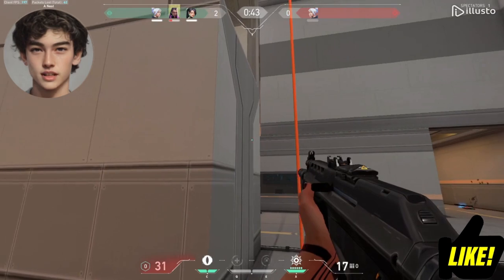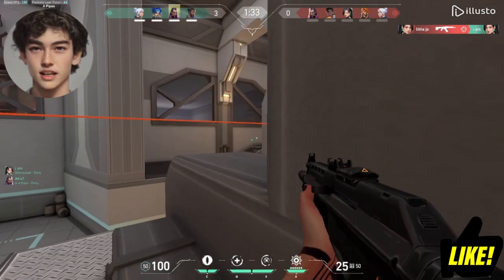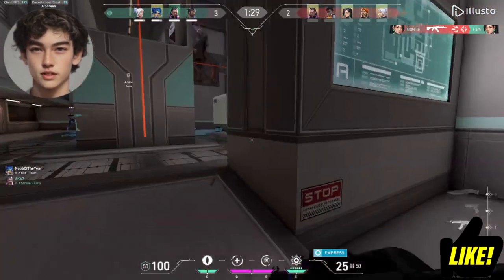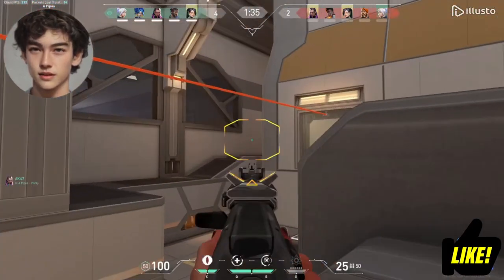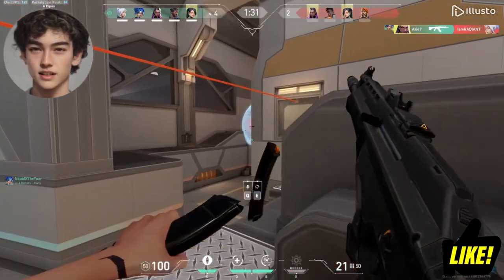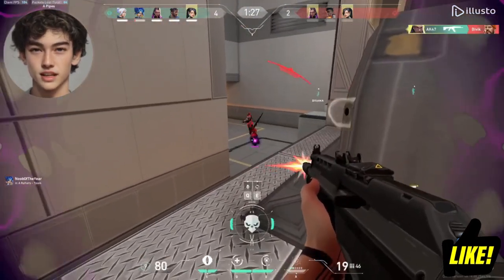Now let's talk about some strategies to help you ace with Reyna. First and foremost, communication is key. Make sure to communicate with your team and keep them informed about your plans and abilities. Use Leer to blind enemies and push them while being mindful of your position. Utilize Devour to heal yourself and stay in the fight longer. And when things get tough, use Dismiss to escape dangerous situations.